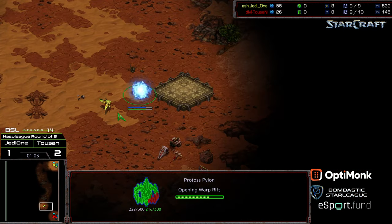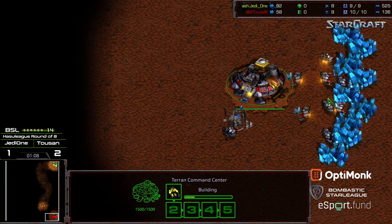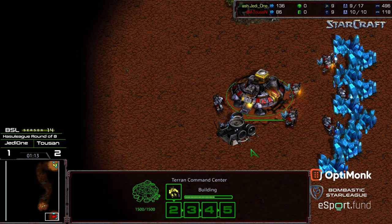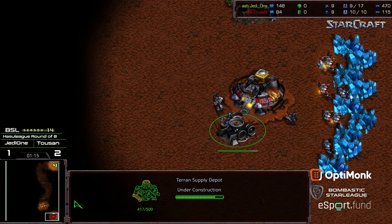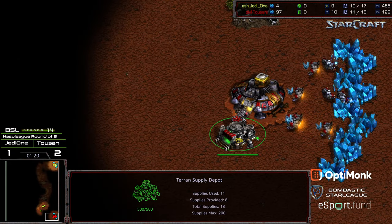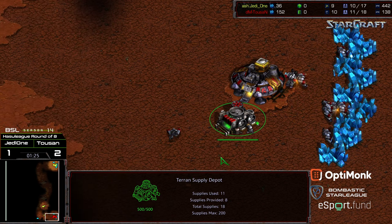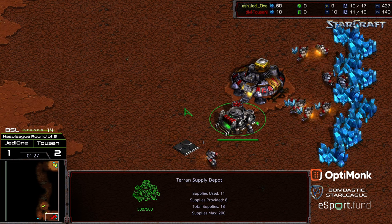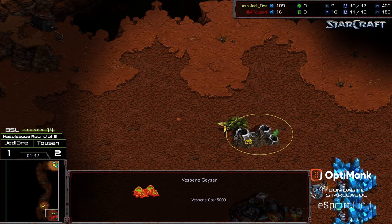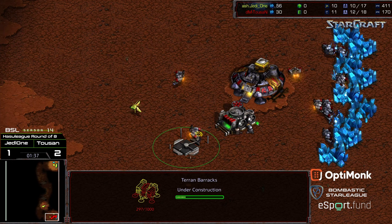Right now, it looks like we're going to see a gateway just outside the natural expansion. Zealots inside Tucson's base very rapidly — let's see how he is able to defend and respond. He does have that supply depot, and if he builds the barracks in the typical location down in the corner, that gives him good coverage towards the mineral line. The probe is also going for the gas.